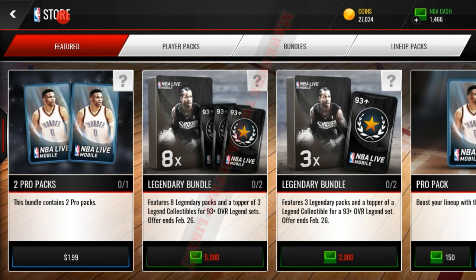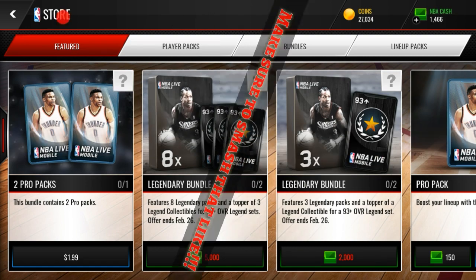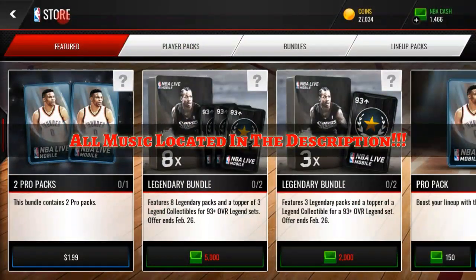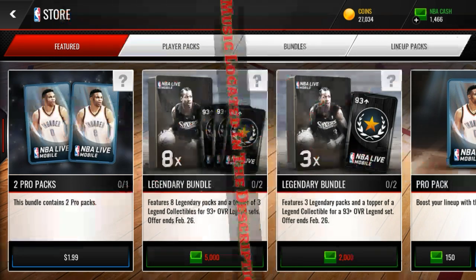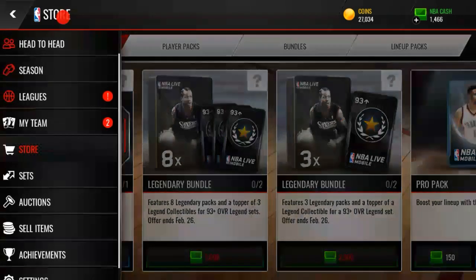What's up guys, I'm back with another video. As you can see in the stores, we have these legend packs and two new legends available: the Glenn Robinson 95 overall and a 95 center from the two-way lineup.